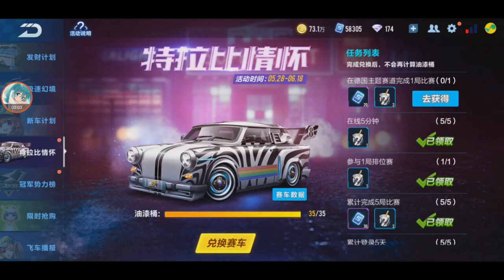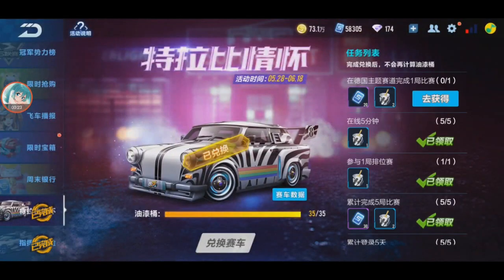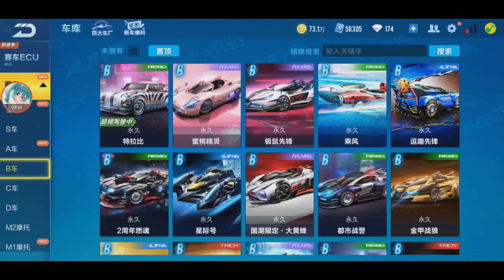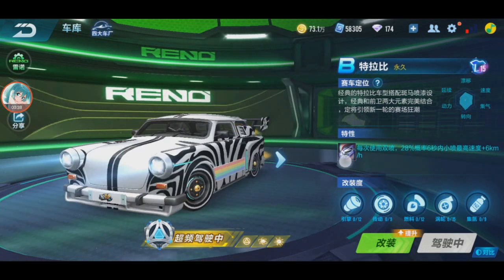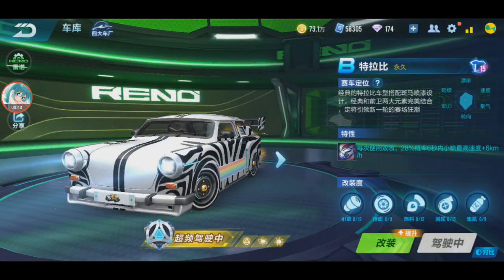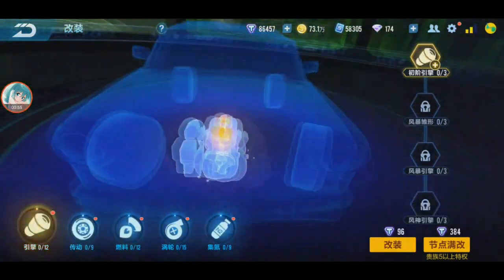I'm back in KQ Speed Mobile and today I'm going to review this B car — the Trabi, I think it's called. I just finished the event. Let's see what this B car does: every double boost setting, every time using double boost, 28% chance for a 6-second mini boost. Max speed last 6 kilometers per hour. That's it — only one branch.